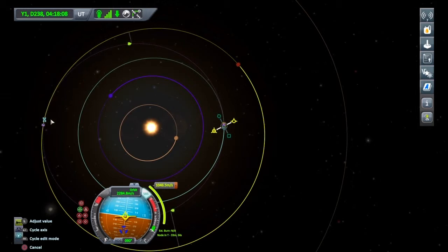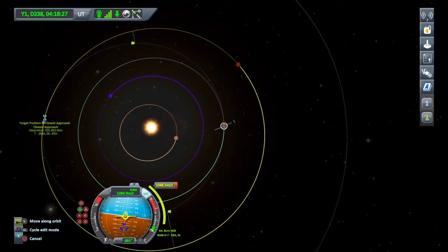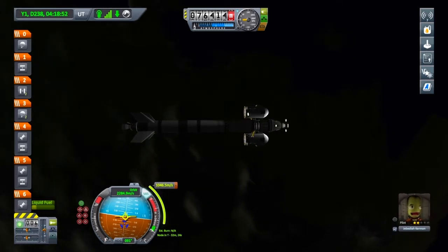Our closest approach is 335 kilometres away. Let's see what happens when we move that around — pulling downwards on the left analogue stick is getting us closer. Something seems to be happening — there's an encounter, and that's good enough for us. I'm going to activate stability assist because it also has a way of finalising the manoeuvre. My manoeuvre is in 32 minutes.